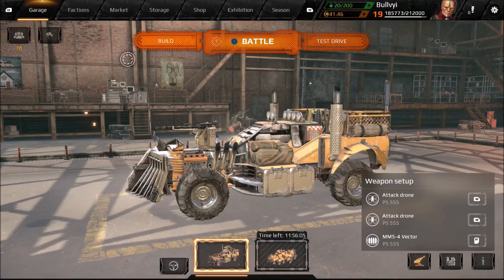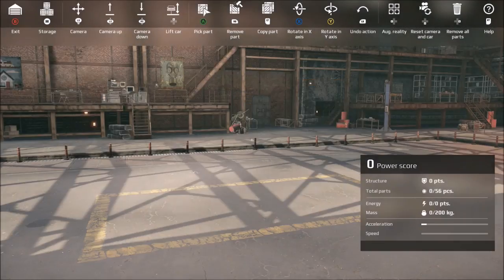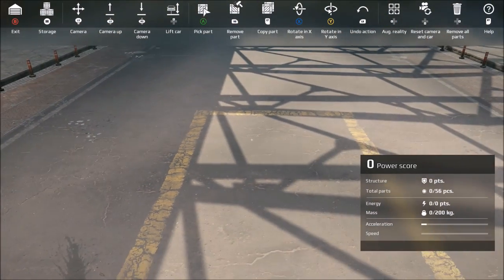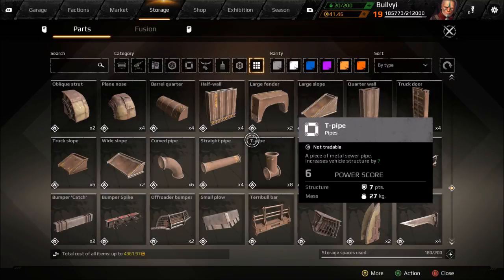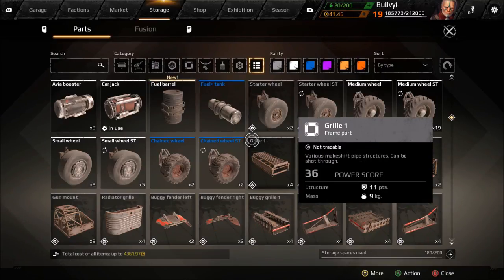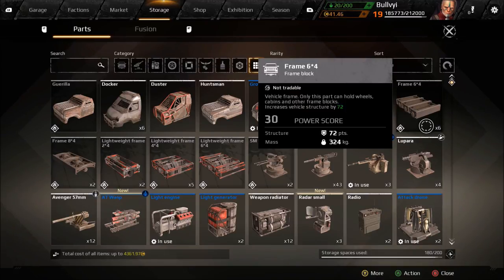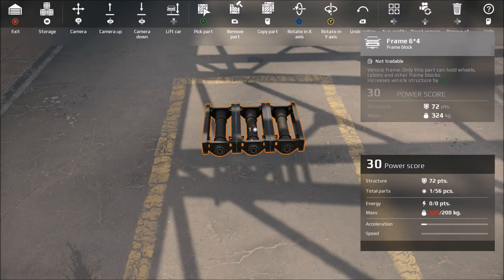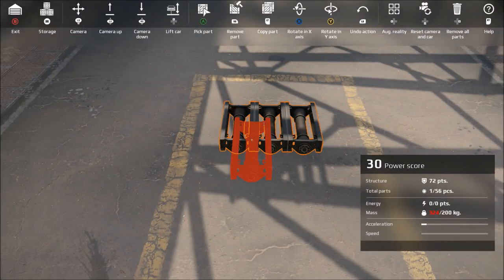What's up guys? This is Bull by the Fell-Handed. I've recently received a request on how to do an armored cab, so that's what we're going to do. It was specifically the trucker. That being said, I had it and sold it, so I'm going to use a docker and show you how to armor it up.